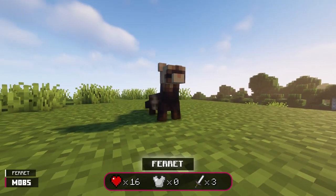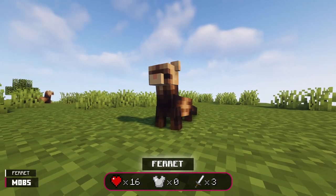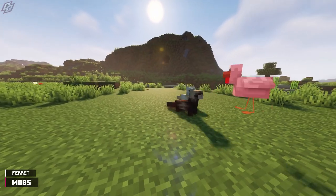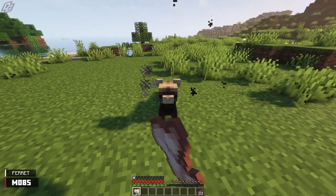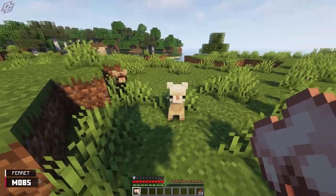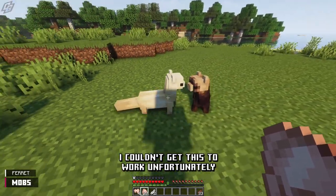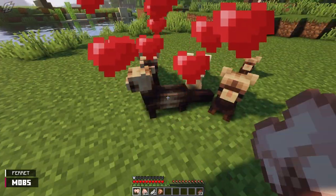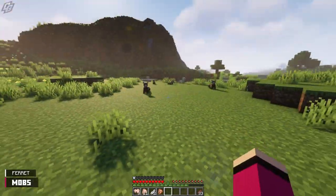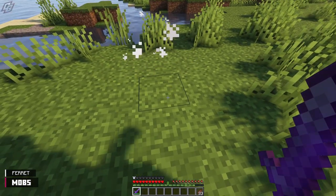A distant relative of the otter — the ferret — is one of the most useful mobs in this mod. They can be located in plains and forest biomes. You can find them in white or brown, and you can also find them attacking rabbits and chickens. Giving one enough raw rabbit will tame it. A tamed ferret will hunt chickens and rabbits for you, and will also dig for items after eating raw chicken — this has a 5-minute cooldown. Tamed ferrets are breedable with raw rabbit and can be told to stay put by right-clicking them. This mob, like many others, doesn't drop anything.